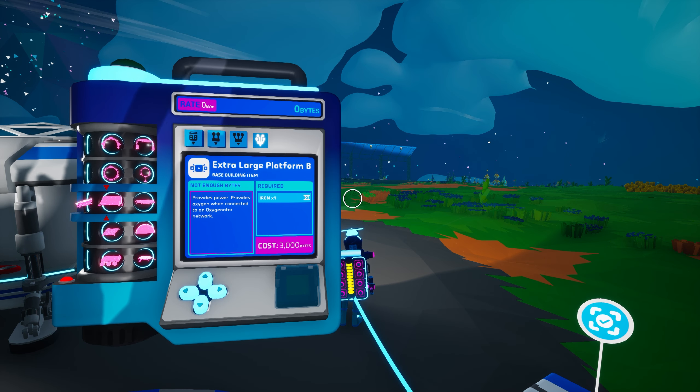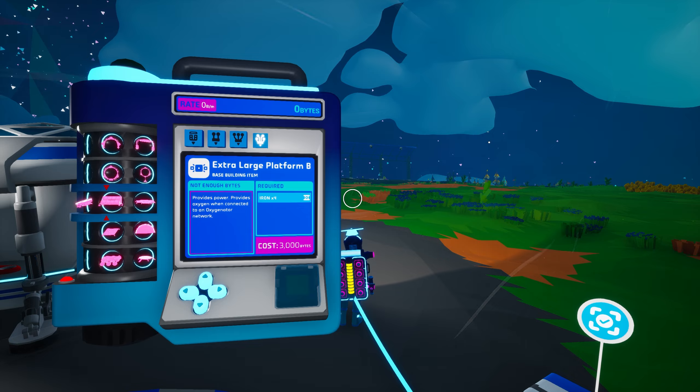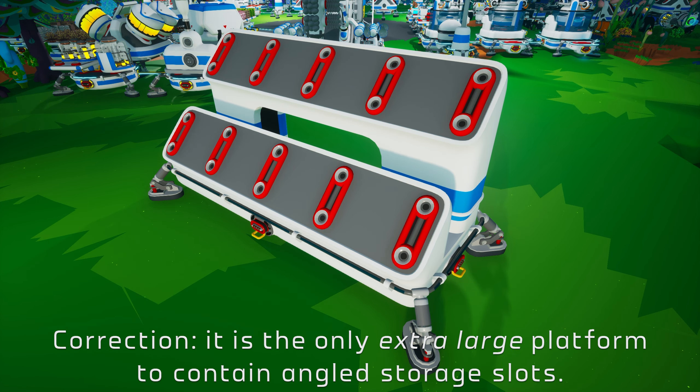The Extra Large Platform B is unlocked in the research catalog for 3000 bytes and is created on the large printer from four iron. This is also the only platform to feature angled storage slots.